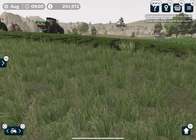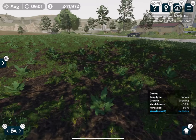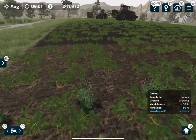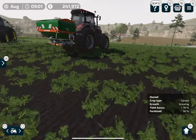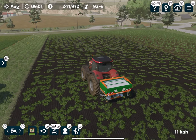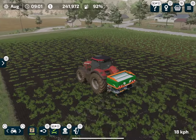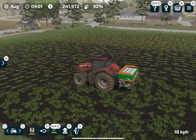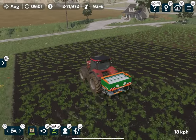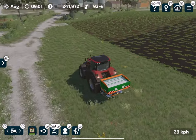Now I'm going to show you the real drawback of the subsoiler. You can see where we used it — there are a lot of weeds growing and the yield bonus is only 50%. On the part of the field where we used the plow, the plow basically kills all the weeds instantly, so you technically don't even need a herbicide. I'll now apply the second level of fertilization on the plowed side.